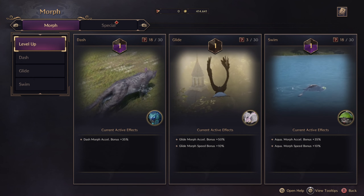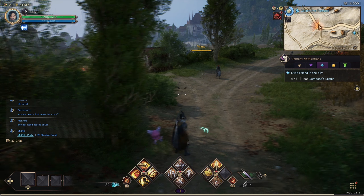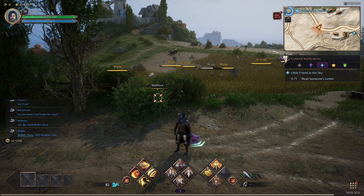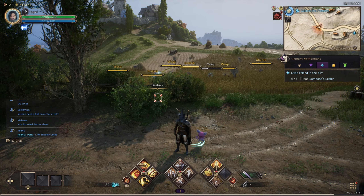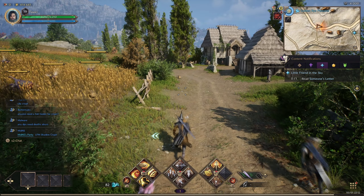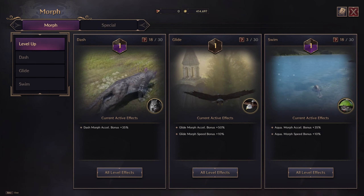One thing I'm going to try — I have a feeling it's kind of capped by your actual level, or at least the rate it goes up is capped by your level. I'm level 19 and my morph is at level 18 right now. I'm going to find a high spot and fly around to see if I can get my flying level up higher, which is at level 3 right now.